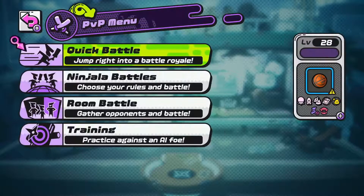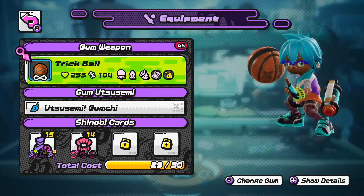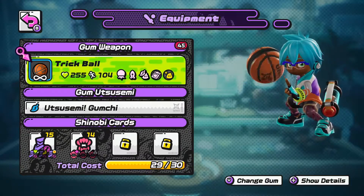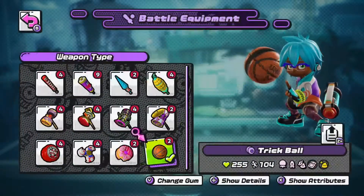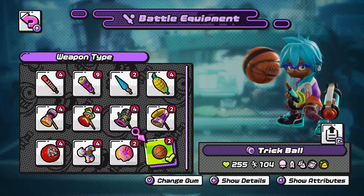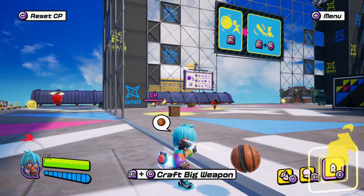First, we're starting with the yo-yo, one of my favorite weapons to play with in this game. It's fast, does long-range damage, and it's just an all-around good weapon. And the loadout on this weapon — it's amazing.